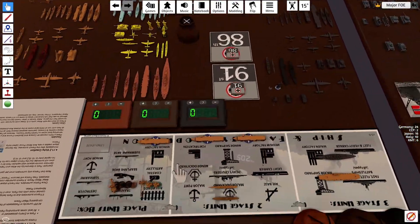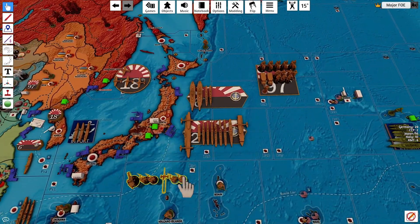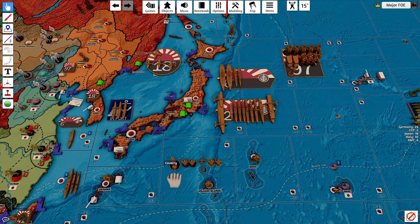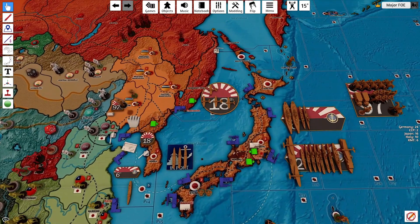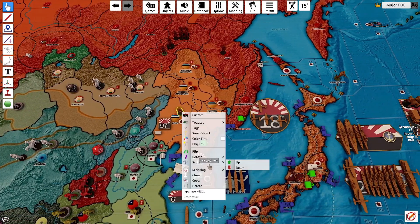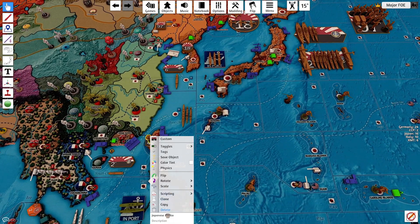We'll go to place units. The cavalry will go to Rehe. The two marines and artillery will go to Kyushu. One militia upgrade will go to Rehe — drop that there and delete the militia. One militia upgrade will go to Formosa.